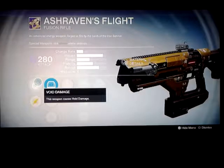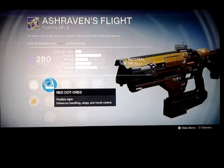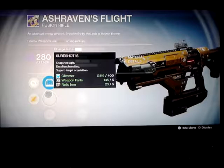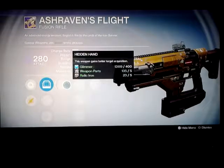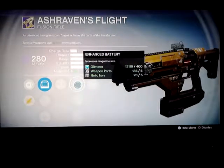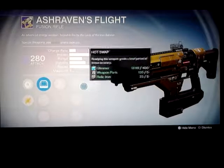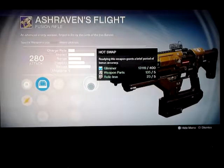Let's check out Ash Raven's. It's a void damage weapon. We've got Red Dot, a flexible sight, Snapshot or Sure Shot IS, Red Dot or S1. Glimmer for the hidden hand, and enhanced battery, which of course increases the magazine size. We've got braided frame, folded frame, and hot swap. Some pretty nice rolls on that.